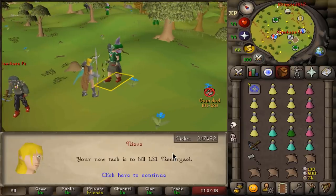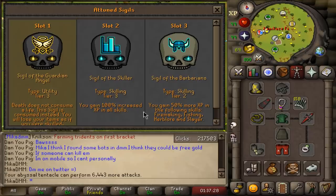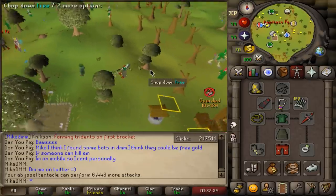The very first task back is going to be some good old necrials - those are my sigils. I'm having a Guardian Angel so if I die I keep my bank, Sigil of the Skiller and Barbarians to increase my slayer XP by 50% and 100%, so experience should be coming in quickly.